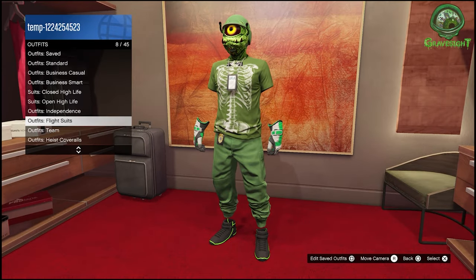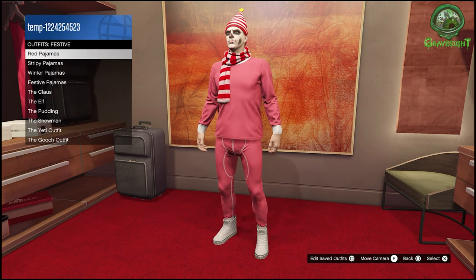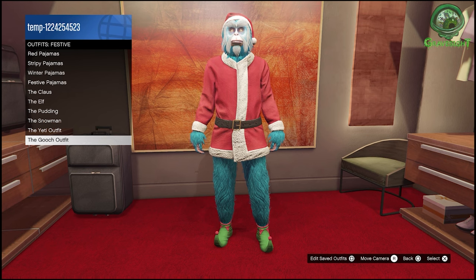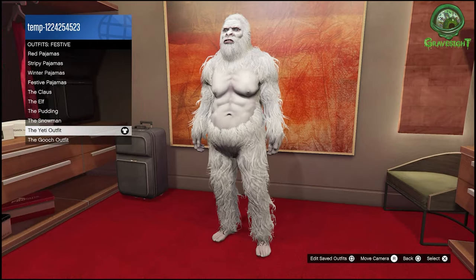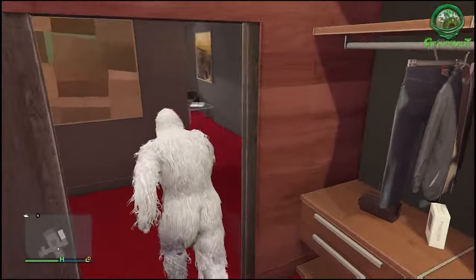I'm just in the clothing closet here real quick over at one of my apartments. We're gonna be switching from the apartment over to the Kusatka, so hopefully you guys have one of those two locations. We're gonna roll with the Yeti one, but we can also pull the beard off of the Gooch outfit as well. This can also be done with the regular Bigfoot outfit — these are just the two new outfits that came into the game.